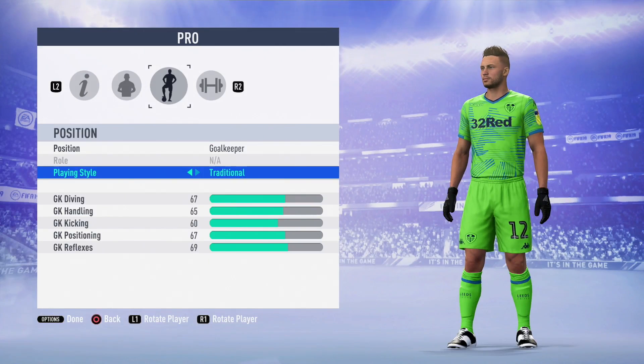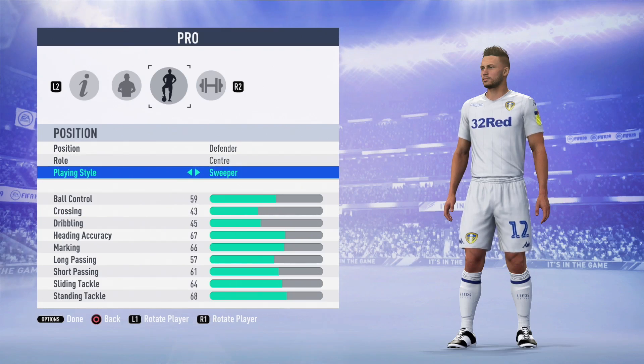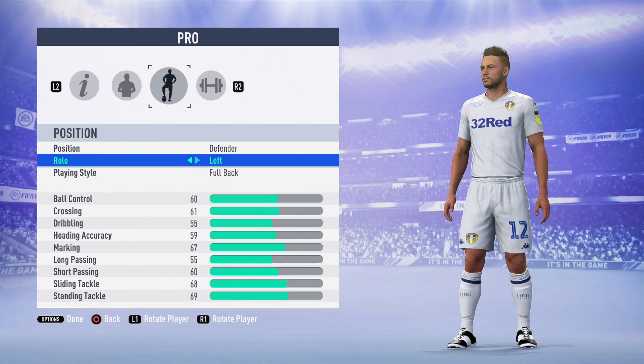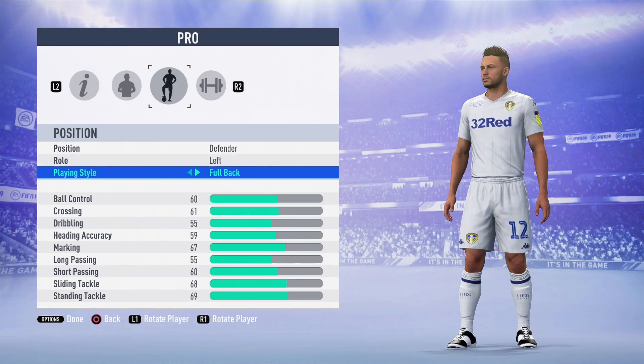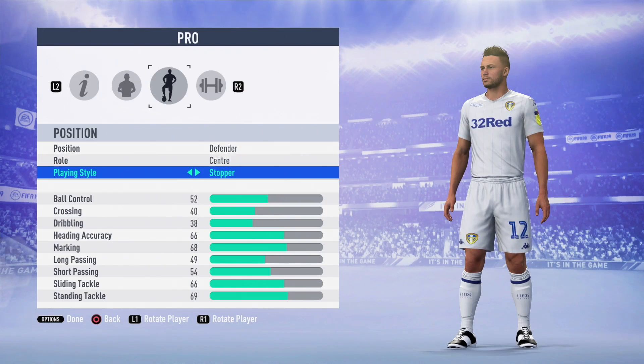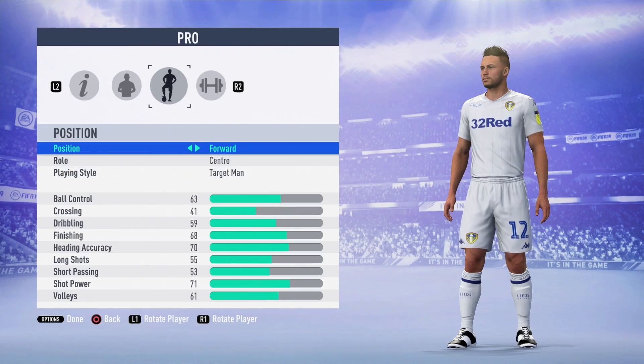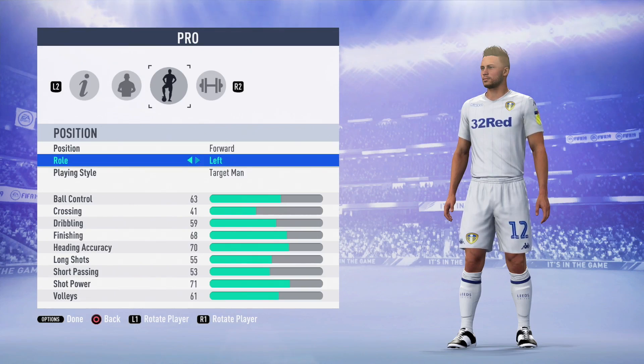I didn't really notice that many new hairstyles, and in terms of positioning it's practically the same as last year. One thing that really annoys me is that you can't actually be a center mid — you can be a CDM or a CAM, but you can't be a center mid, which is genuinely disappointing. I really hope EA can add just being a center mid to the game. Similarly, if you want to be a left winger, you can't — you can only be a left forward or a left midfielder. These slight details EA need to be addressing.